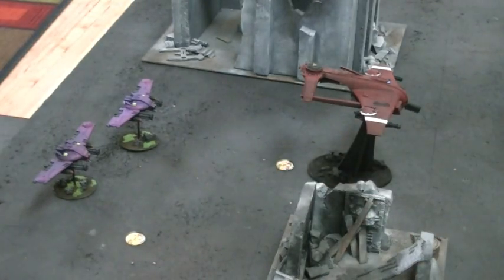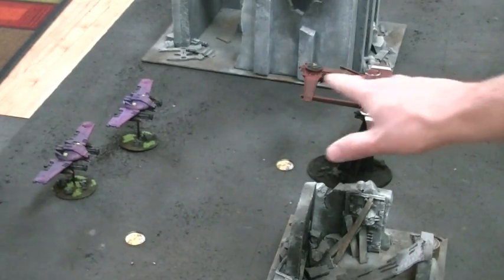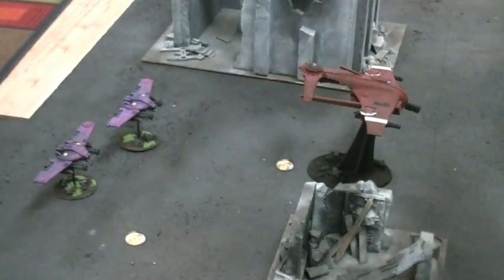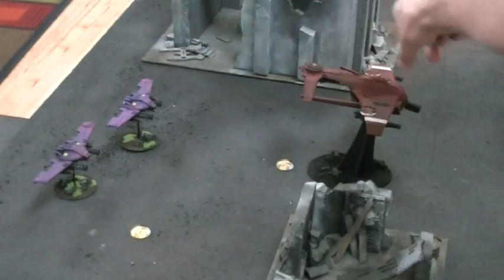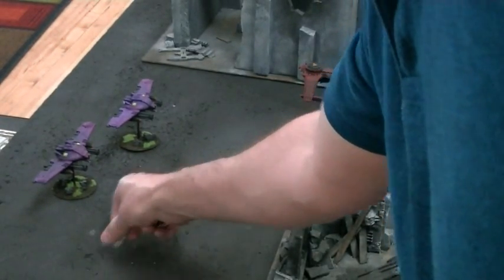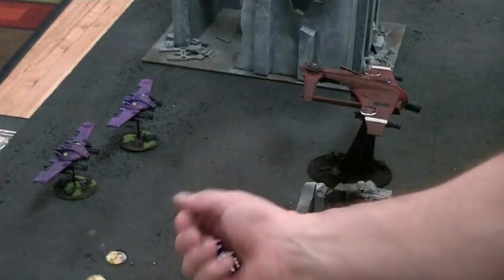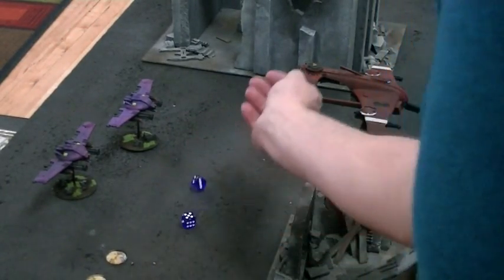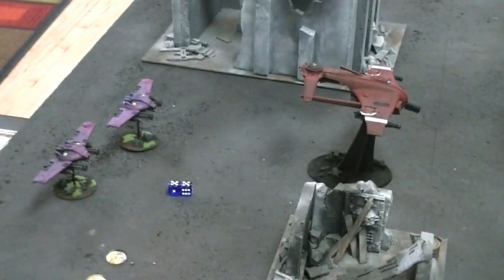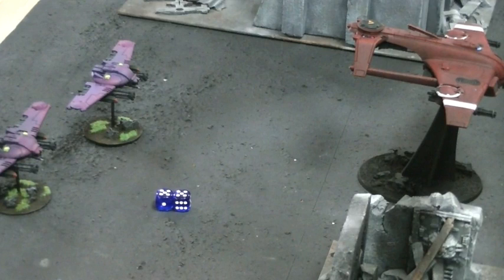Let's say a unit of pathfinders had marked a unit with marker lights — does that mean the drones can now shoot their missiles independently at that unit? Correct. They could use their networked marker light to increase their burst cannons. Back to shooting down this Barracuda — let's fire two seeker missiles. You hit on two-ups. That would be two hits, strength 8. Versus a flyer, this is pretty much death right here — that would be two penetrating hits. The seeker missiles also have the ignores cover special rule, so they can't jink.